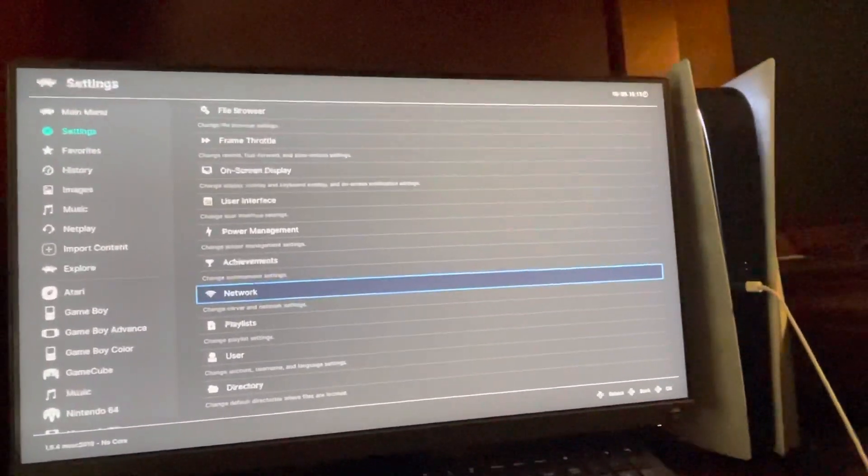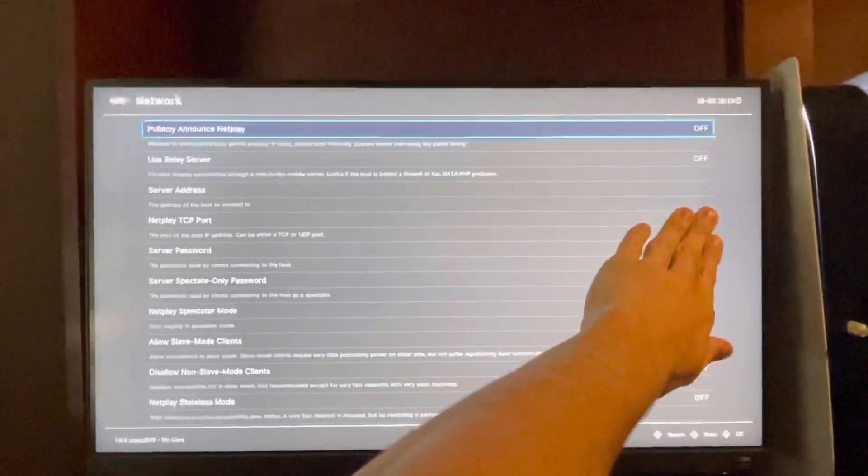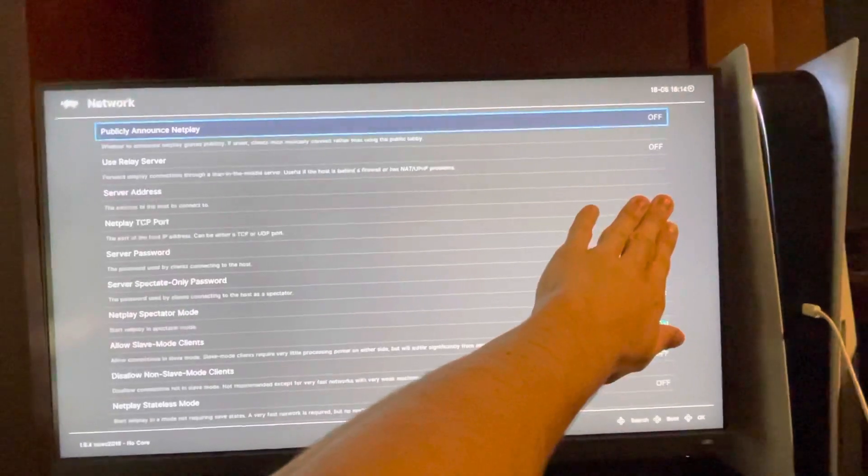I'm going to try to play the — change the net, play TCP port. So you go to Settings, Network, and then what you guys do is just go here to where it says TCP port and you guys can change it out there.